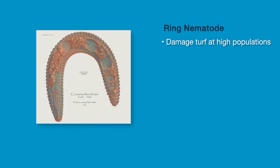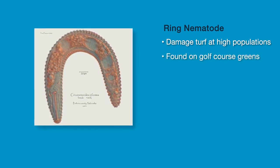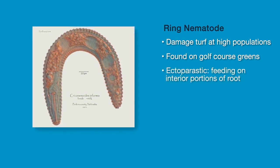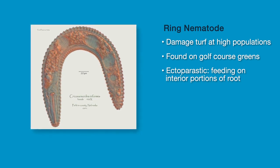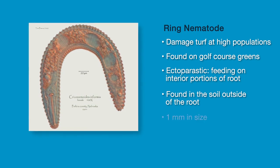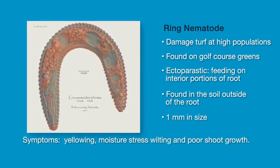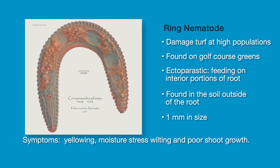Ring nematode damage to turf usually occurs at high populations and is most common on golf course greens. Ring nematode is an ectoparasitic species, meaning they feed on the interior portions of the roots; however, they are found in the soil outside of the root. Symptoms of ring nematode include yellowing, moisture stress, wilting and poor shoot growth.